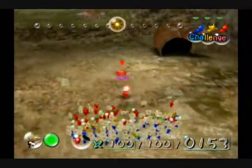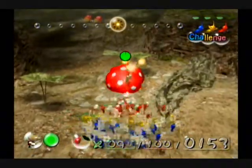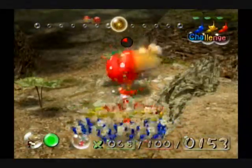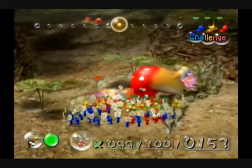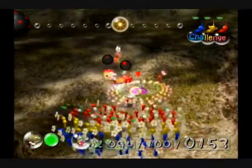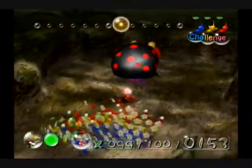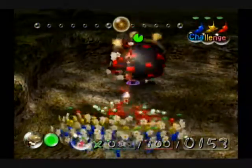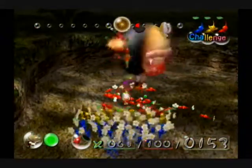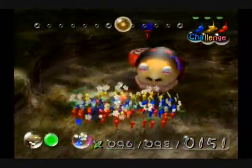Now we have a troop of 100 Pikmin on the field, which means we can get a lot of things back to camp fast and we don't have to worry about picking any spouts. And now that we have the red Pikmin, it's most definitely better to kind of clear out enemies first and then worry about taking them back, because it's not that important to get Pikmin created anymore — now it's just the final numbers that matter.